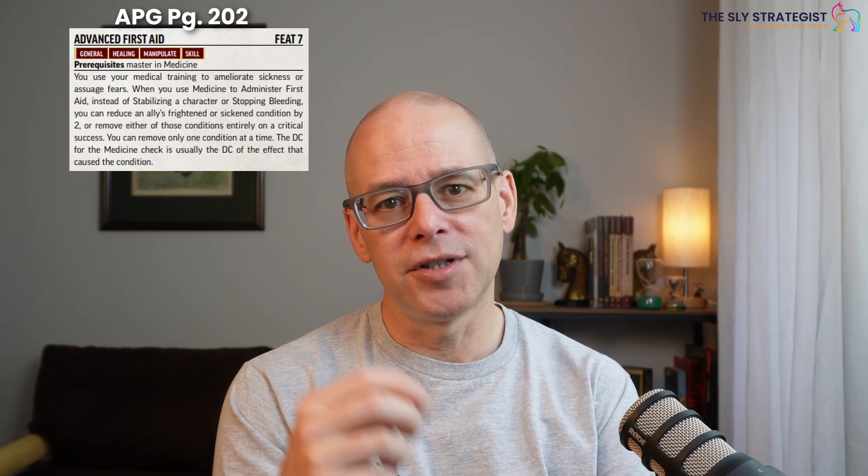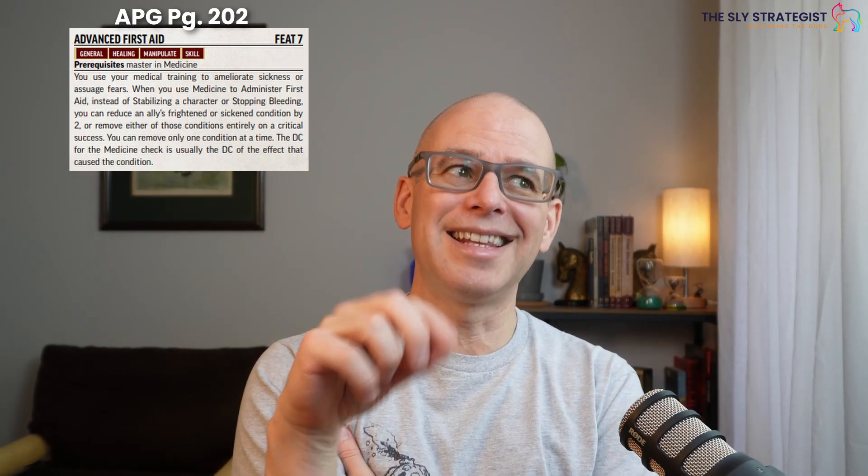In the Advanced Player's Guide, there's also a seventh level feat called advanced first aid. It's related to administer first aid, but increases what you can actually do with it. If you remember, administer first aid allowed you to stabilize someone or stop bleeding. If you have advanced first aid, it gives you another category — to reduce an ally's frightened or sickened condition by two, or remove either of those conditions entirely on a critical success. Just like administer first aid, you have to choose: stabilize, stop bleeding, or remove the condition. The DC of the medicine check is usually the DC of the effect that caused the condition — if it was a spell, it would be against the spell DC.